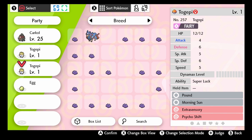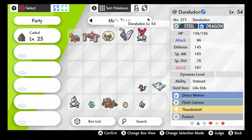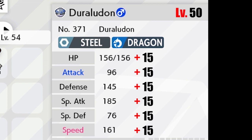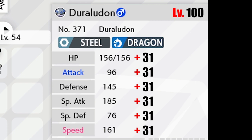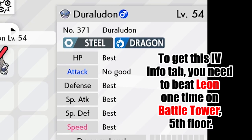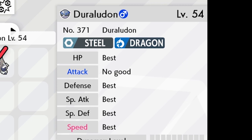For the next steps, we will be giving the Everstone to whoever has the correct nature. Now we begin the step that will take the longest — the fourth step: IVs. To put it simply, IVs can increase each stat of our Pokémon up to 15 points if it's level 50, and 31 points if it's level 100. To get this maximum total increase, our IV description has to say 'Best.' So we are aiming to get the 'Best' value description on every stat.